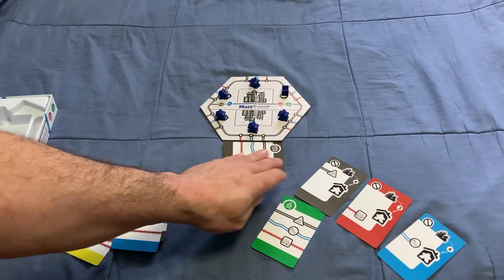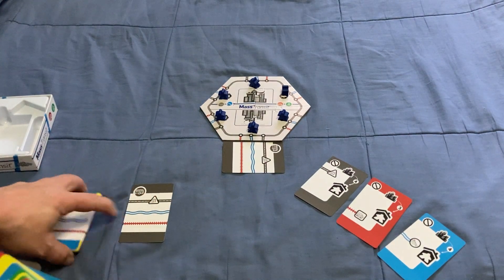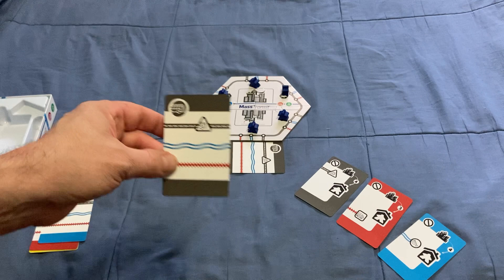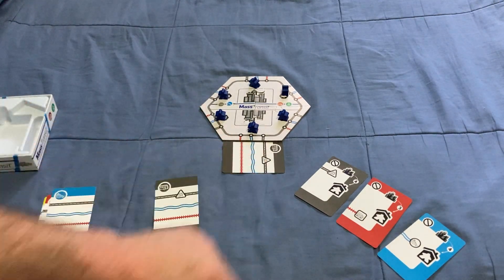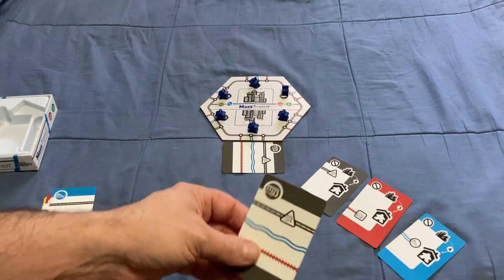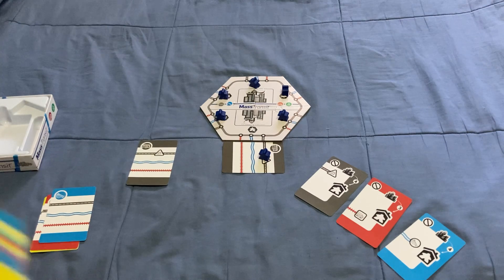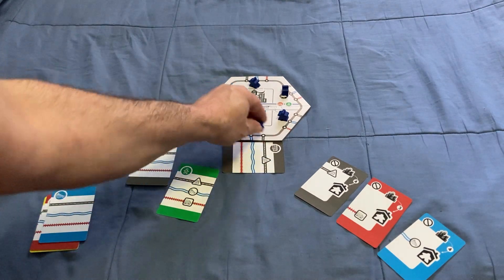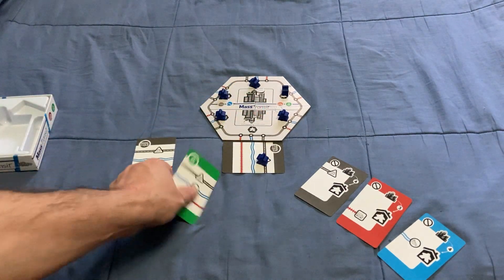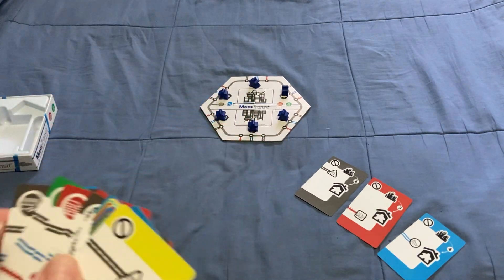Now, how do you get a commuter moving? There are two ways. On your turn, you can play a card that matches this transportation method — discard it and it lets him move to the first station, or perhaps all the way home if there are no stations blocking him. The other way is to play a walk card, which lets him walk to the next station as well.